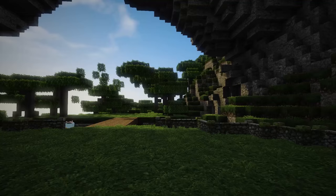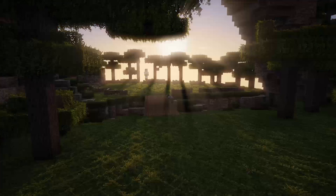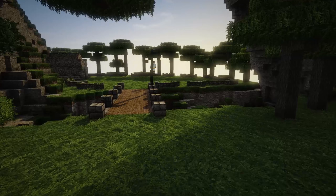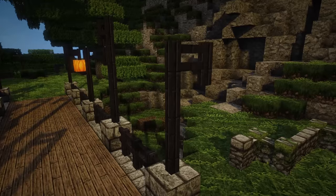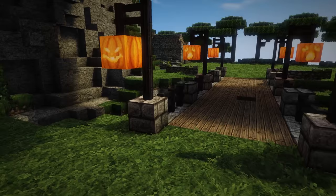I wanted to build a bridge over this small ditch we dug. Initially it was a bridge that climbed up, but then I realized this is a bridge to a small neglected graveyard in the middle of nowhere — so it's not going to be a super impressive, flashy bridge. Using stone brick steps and plain old planks, I built a flat bridge over this chasm, then added loose fence posts. I was going to put some jack-o-lanterns on here just to light up the bridge, but I feel like I put too many and we'll probably be coming back to remove some.